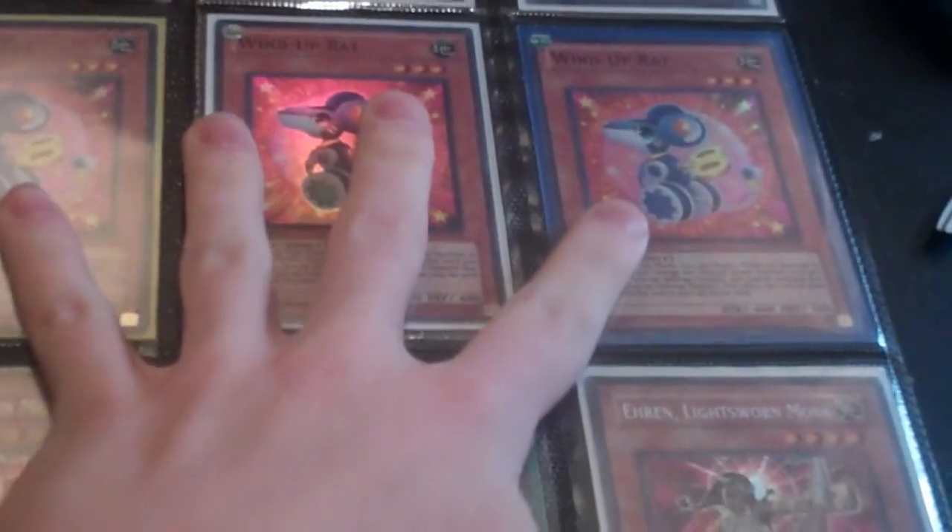The Ultimate Crows are $12 each, or a set for $35. The Wind-Up Rats are $3 each, a playset for $7. The Secret Aarons are $10 — two are English, one is German. The Secret Thunder Kings are $15. The Beelus is $28, it's near mint, but it has a little bit of wear.